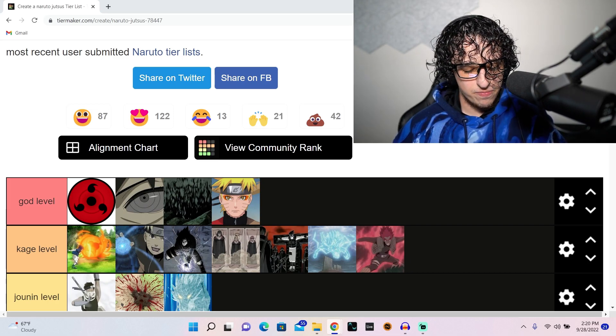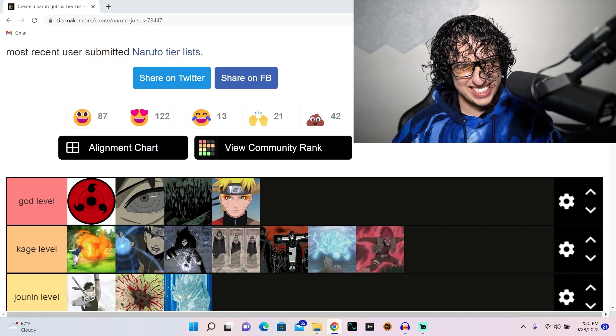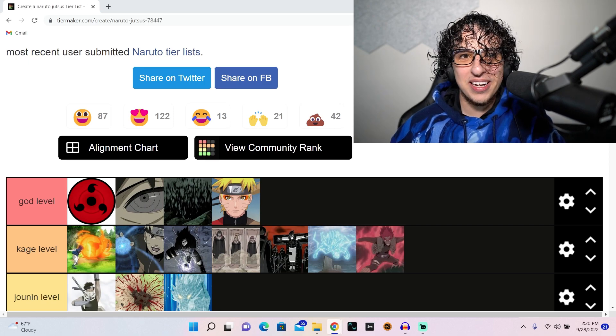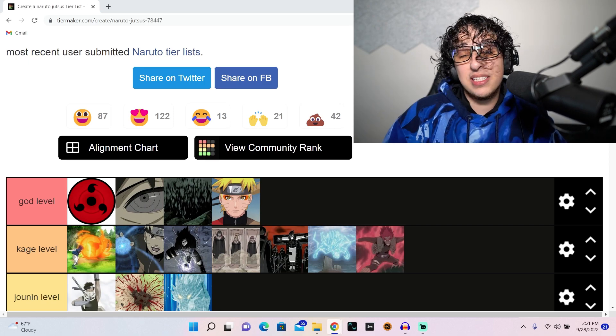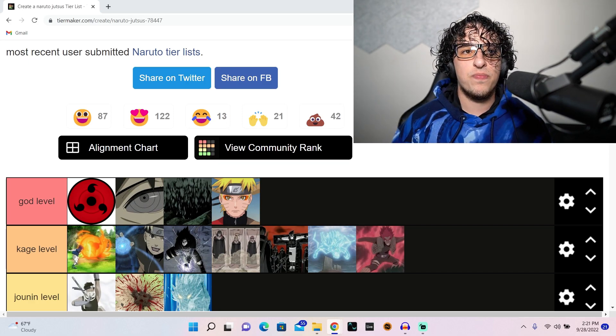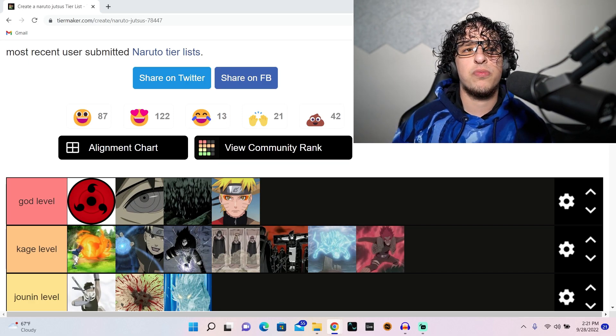Looking back at it I just have to put sage mode at god level — the impact it brought is just amazing. He learned it from the frogs, and I believe it was because of Jiraiya that he went there. Just amazing, flat out amazing.